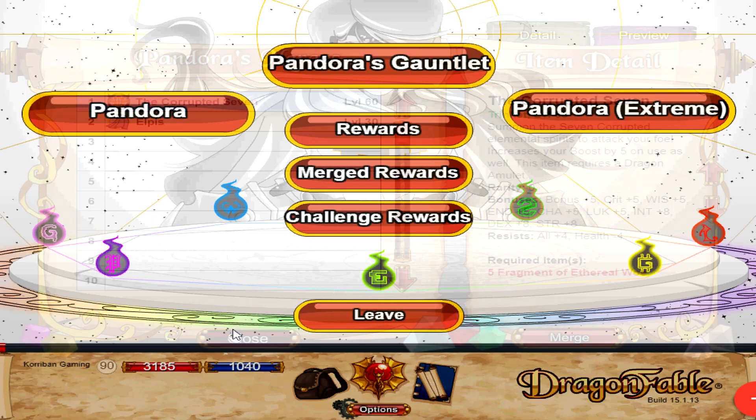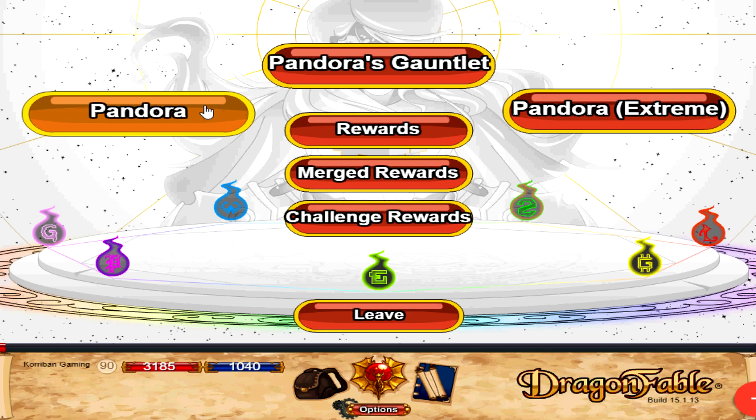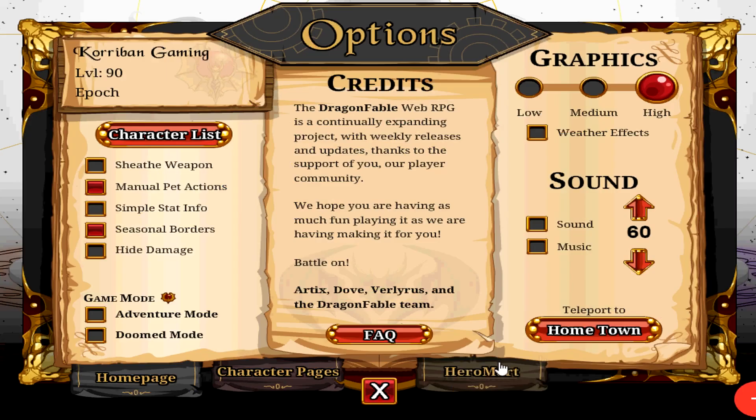Each challenge also has a 10% chance to drop the trinket straight away, so you may get it before doing the challenges 5 times if you're lucky. Pandora is just a one fight with the regular Pandora. Pandora's Gauntlet means you fight through all 7 elemental spirits with optional heals in between, then a weakened version of Pandora. Pandora Extreme is an extreme version of the fight. The fastest way to farm is to do the regular Pandora fight. The easiest way is the Pandora's Gauntlet because you fight a weakened Pandora and all elemental spirits are pretty easy. However, Pandora's Gauntlet is the most tedious because you fight 8 monsters. I would not recommend Pandora Extreme just to farm for the trinket as it is a pretty hard fight.